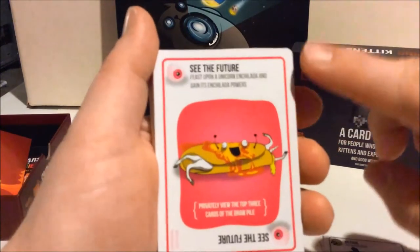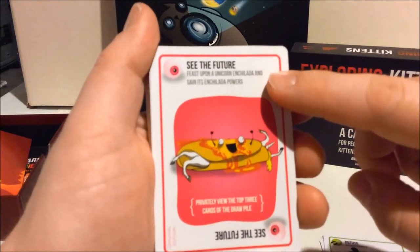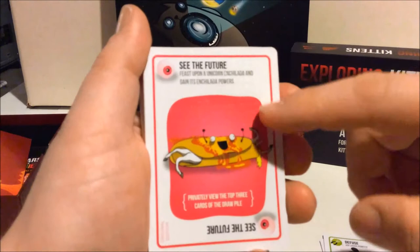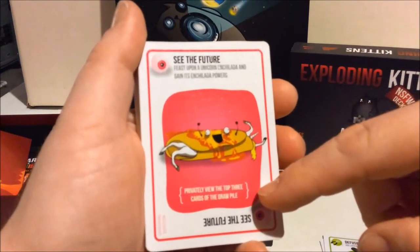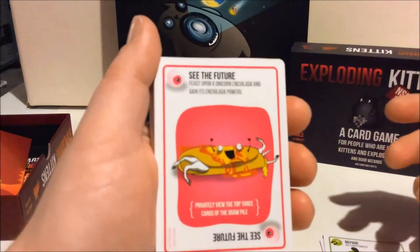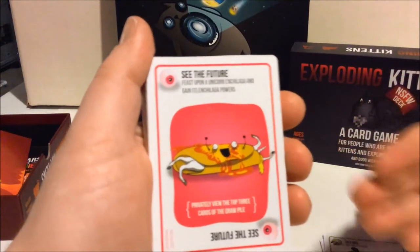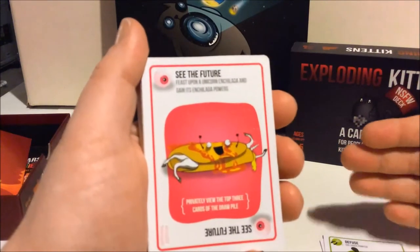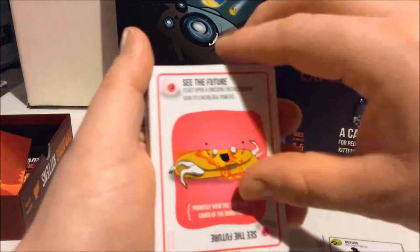These are the pink cards — 'See the Future.' This one is 'Feast Upon a Unicorn Enchilada and gain its Enchilada powers.' You can privately view the top three cards of the draw pile. This lets you see what's coming up, so you know if there's something you have to avoid. It works a little more beneficially once you drop down below three players, so you can see if something's coming up on your next turn.